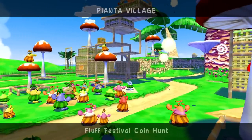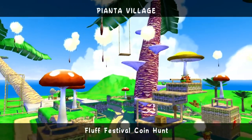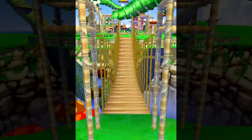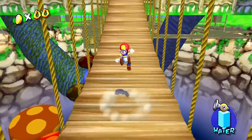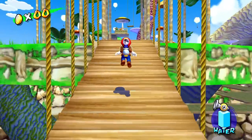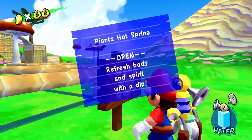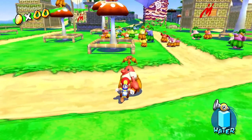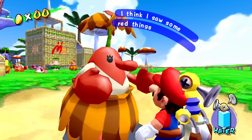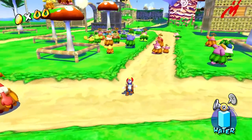For right now, I need to make my way all the way back up there with the hover nozzle or the rocket nozzle. So for real this time — one last main shine to get here. It should be Episode 8: Fluff Festival Coin Hunt. So I guess I'll have to see what this is about. Whoa! There are so many of them! So we've got this giant festival going on, or I guess we have to find some coins. I'm guessing red coins, but I guess we'll see. I think I saw some red things here and there in the village. So I guess we're trying to find red coins.